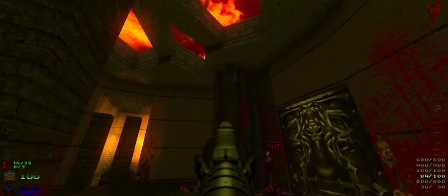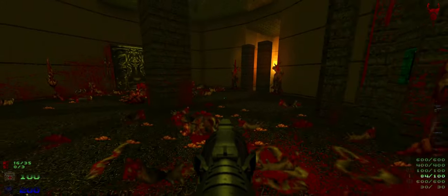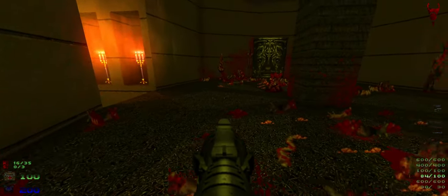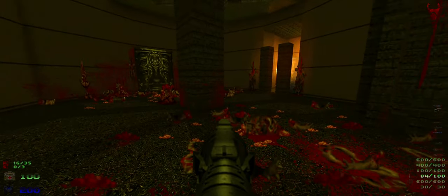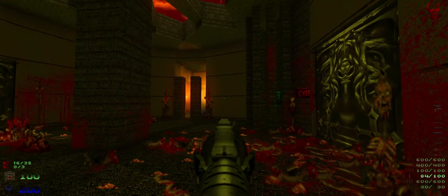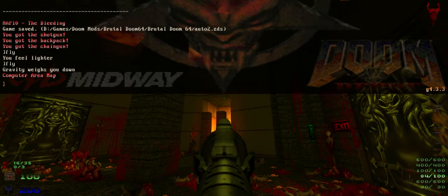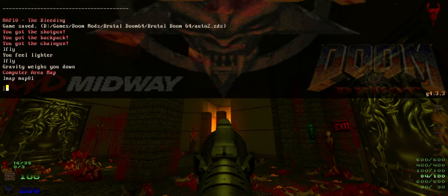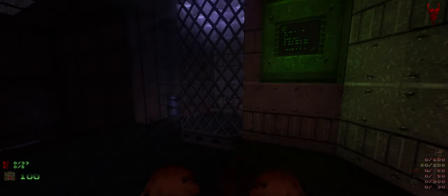This here was added by the Brutal Doom guy, Sergeant Mark. I believe the default had the last level where four pillars come up and you can hit them to exit. That's the sort of stuff I have to learn and get added back in — some of it I've already learned. Let me also show the first level.